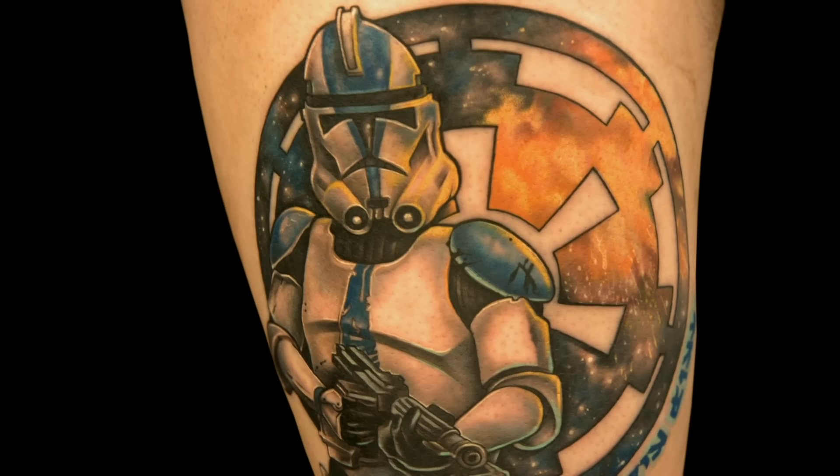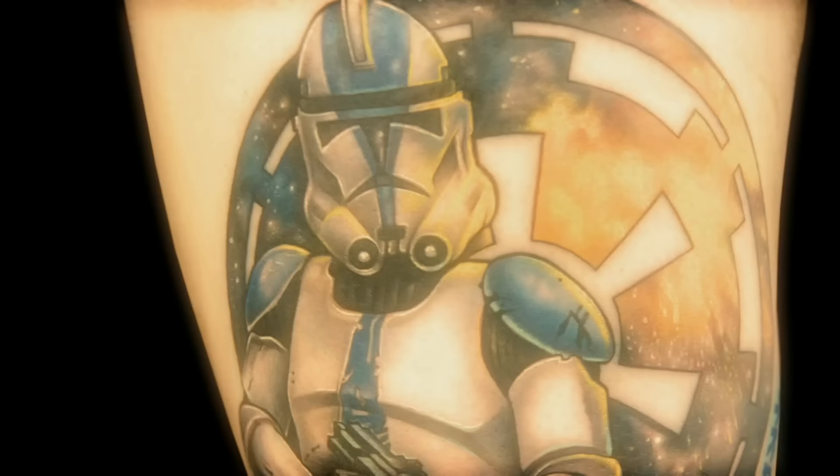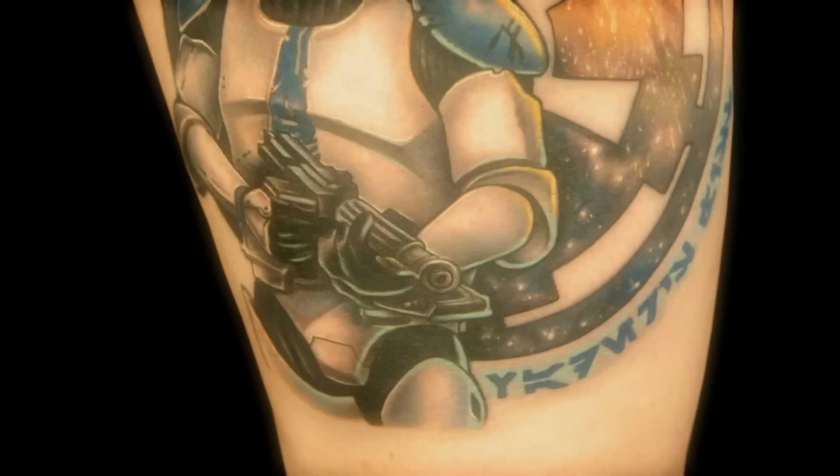What did the client ask for? He wanted the imperial cog with the trooper in front, and he didn't even want all this detail. What I did was I showed him my stuff and said, this is the direction I want to go. We hounded on you for putting too much white in things and using too many light colors, and this is what we're talking about. The colors you used in the armor to shadow it — it looks dimensional. I took what you guys said to heart, and I used a lot of skin breaks. What I did to show the white on that trooper was just from the contrast of the darker colors. That use of contrast in a very insignificant part of the tattoo is very impressive.